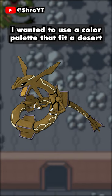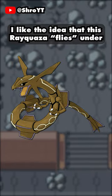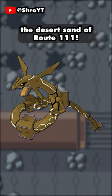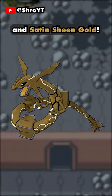I wanted to use a color palette that fit a desert theme for the last new shiny. I like the idea that this Rayquaza flies under the desert sand of Route 111. The colors used were Coyote Brown, Cookies and Cream, Old Lavender, and Satin Sheen Gold.